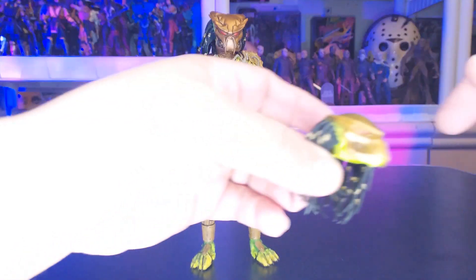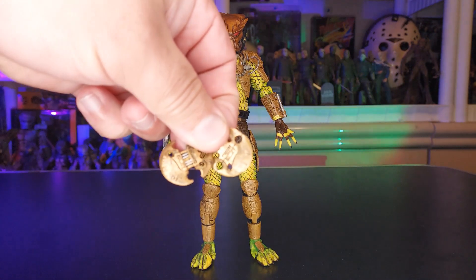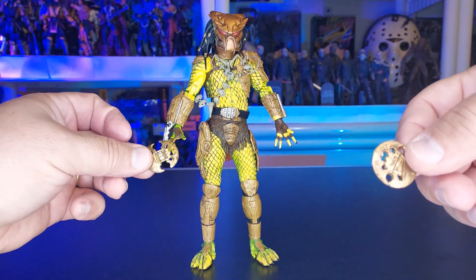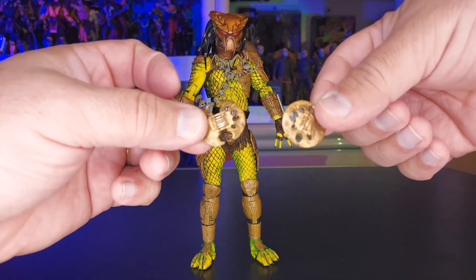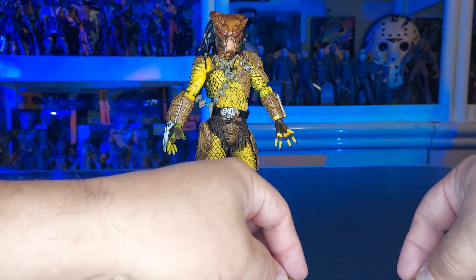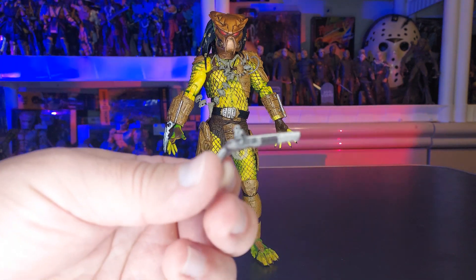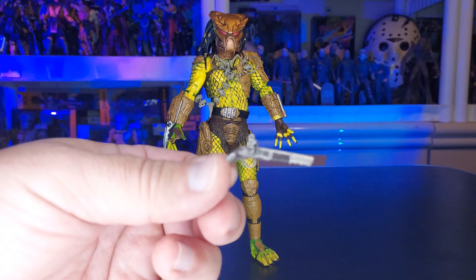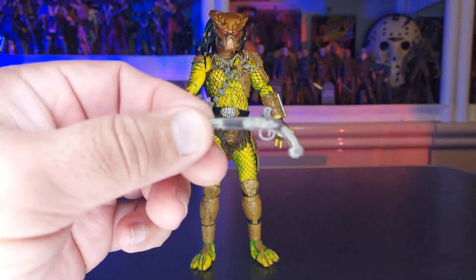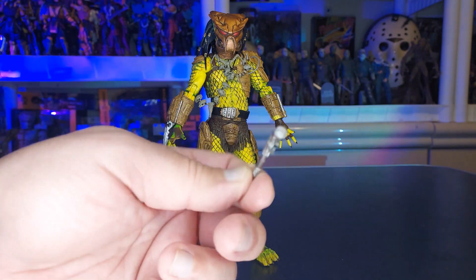Look how piercing that looks — just cool, really cool. This Predator tends to bring some reused parts, like the smart disc painted a little bit different. The hand he has on is perfect for these — that would be the hand he would use to hold the smart disc. He also brings a pistol — really cool. I like the way the little trigger looks on there. They gave it a cool wash; it's nice. It even has a hole in the front. Very nice piece on the handle.